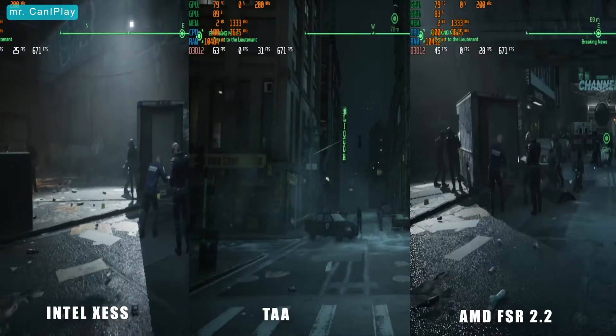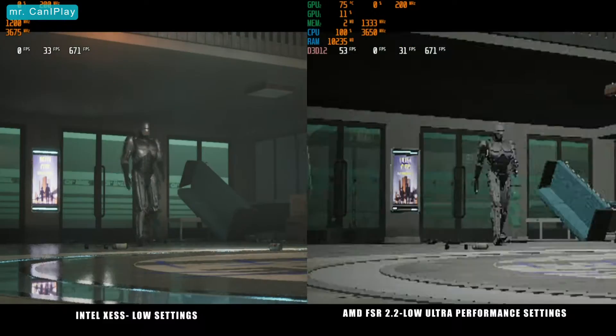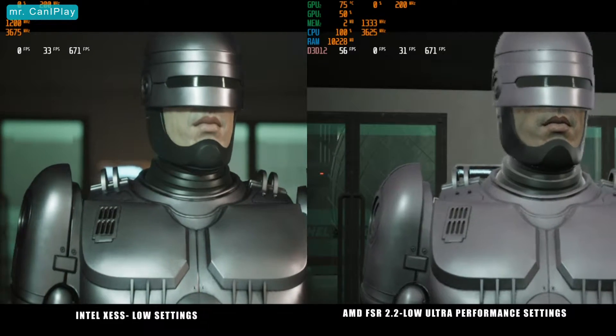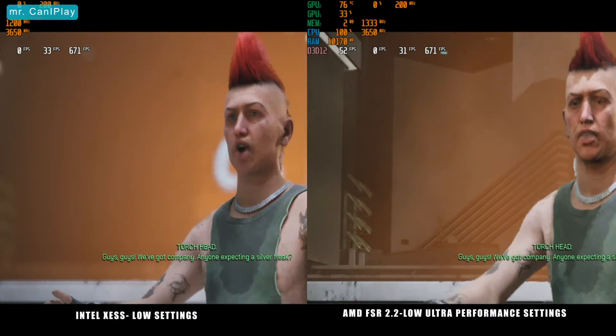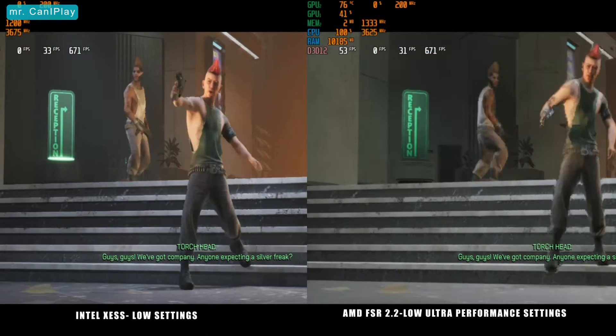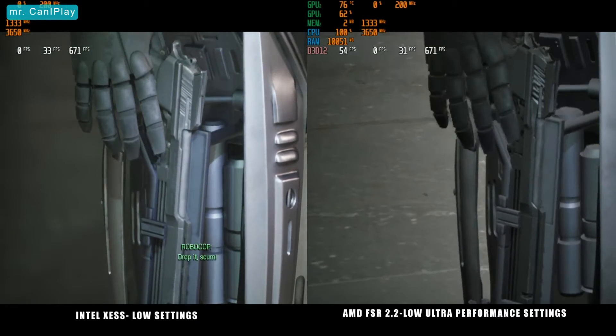There is a vast difference among these settings in terms of shadows, reflections, lighting, and draw distance. In terms of performance, I recommend using low settings with AMD FSR at ultra performance as this is the best way to get more FPS while sacrificing image quality. It does come at a cost of poor game recording — your videos will have a lot of stuttering, which fortunately you won't experience in the actual gameplay.